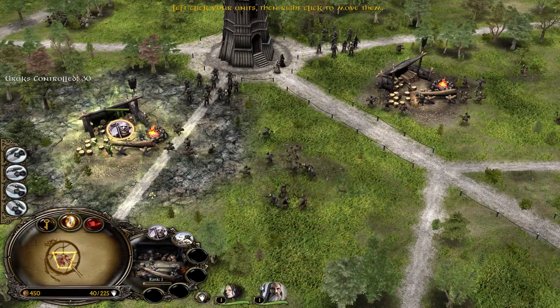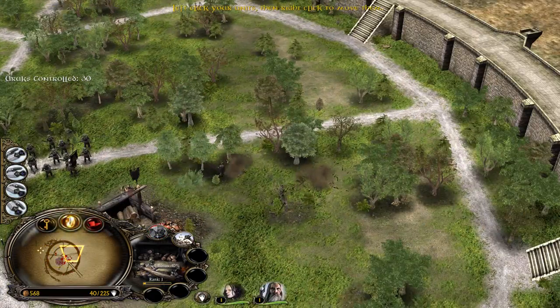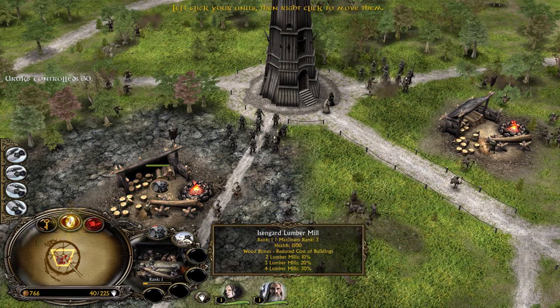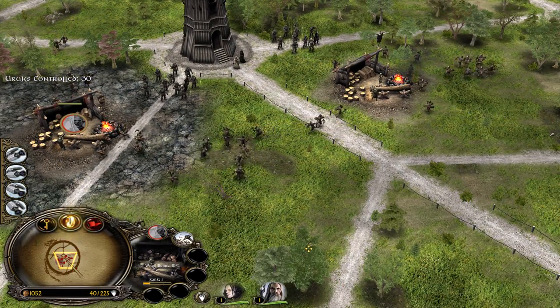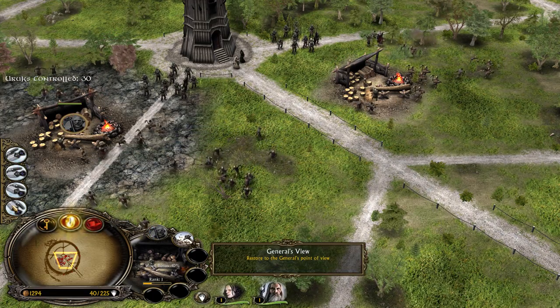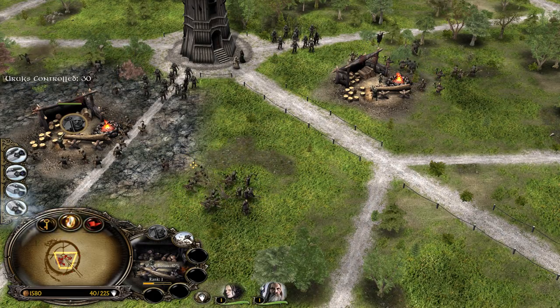So we gotta build some extra lumber mill workers. I remember exactly what we are supposed to do — we need to clean this area so we have more building spots, and then we can start building Uruk pits and get some more units on the field.